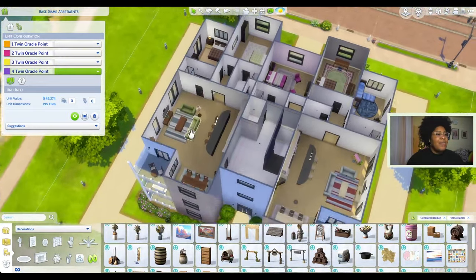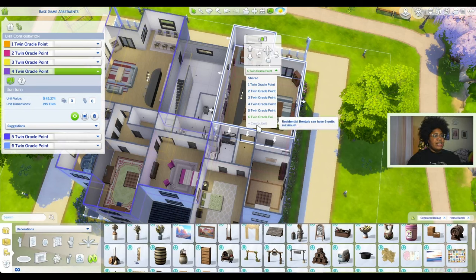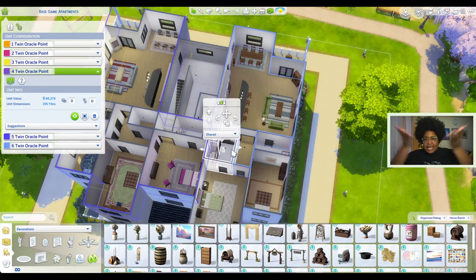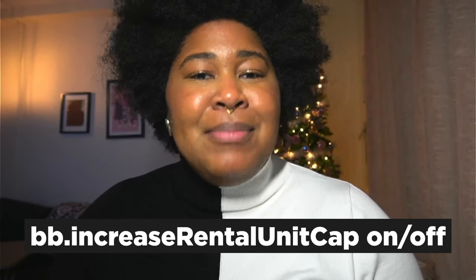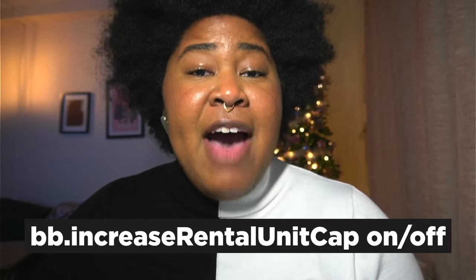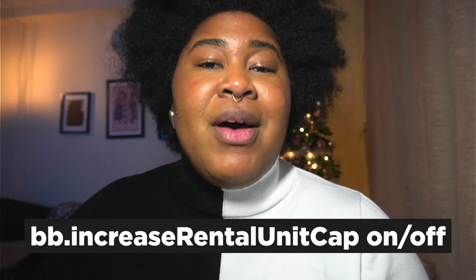I'm going to go to the very top floor and work on my last two units for this build. Once I click here it says residential rentals can have a max of six units. There is a cheat for that if you want more than six units. Make sure you have testing cheats on - Control Shift C and type 'testingcheats on'. The cheat itself is 'bb.increaserentalunitcap on' or 'off'. So if you want more than six units it's 'bb.increaserentalunitcap on'.